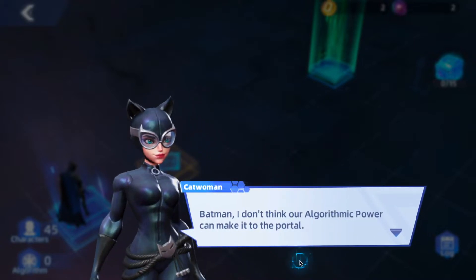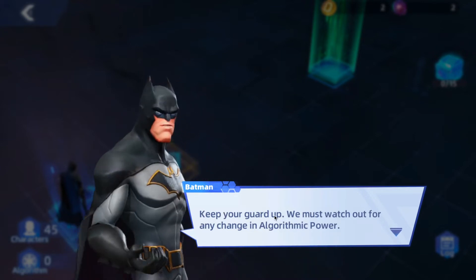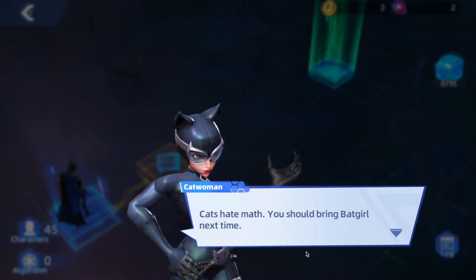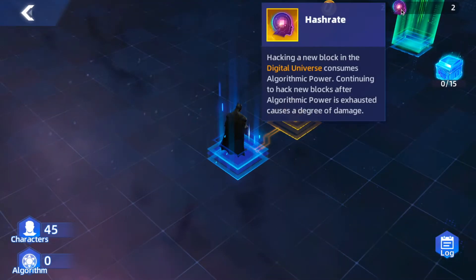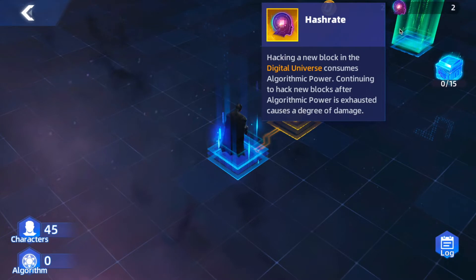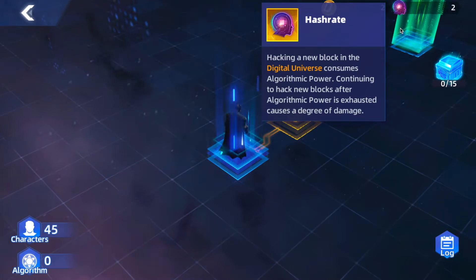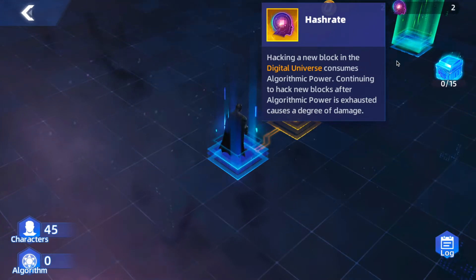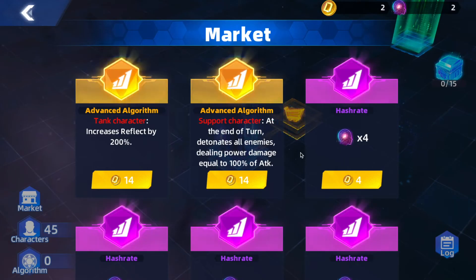Batman says our algorithmic power can't make it to the portal — there must be ways to fill up algorithmic power ahead. Cats hate math, bring Batgirl next time! So the algorithmic power is the hash rate. Hacking a new block in the universe consumes algorithmic power. Continuing to hack new blocks after it's exhausted causes damage — it takes away 10% of your max starting rate permanently, so you want to make sure you don't exhaust it too much.